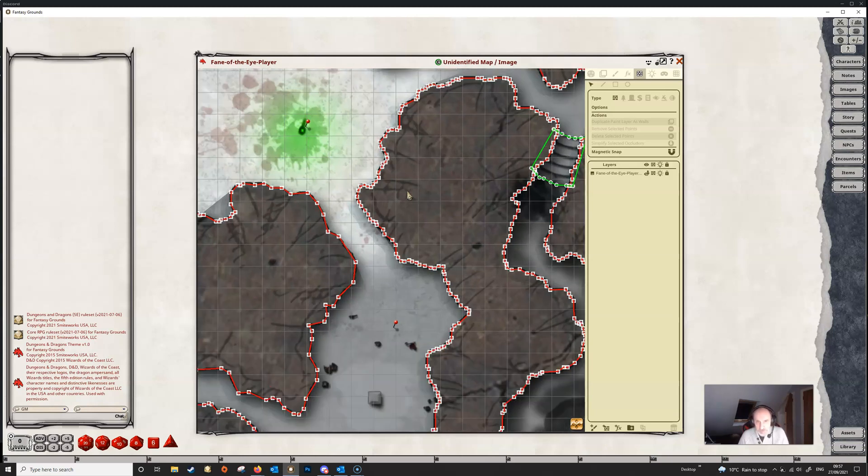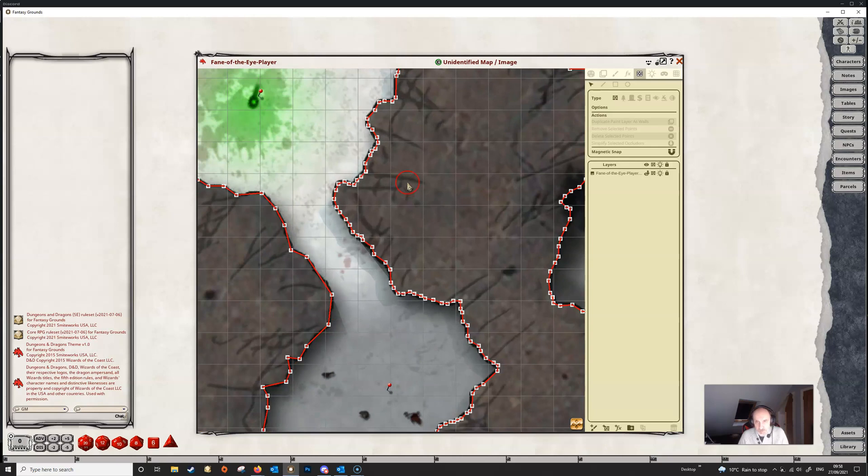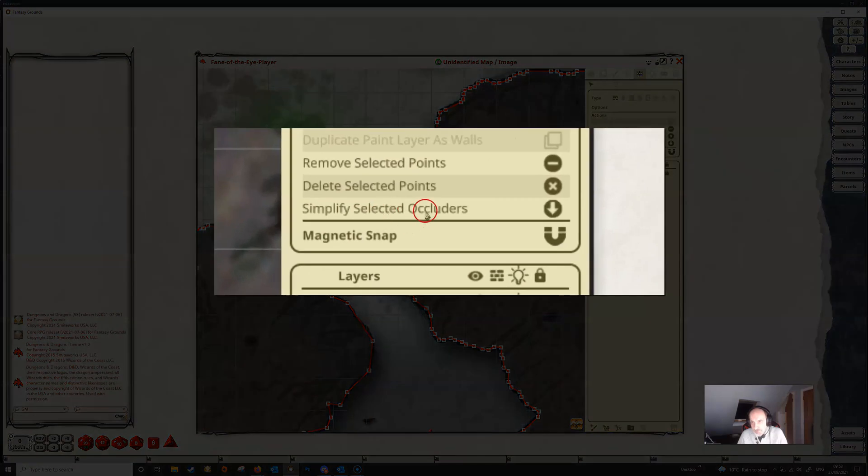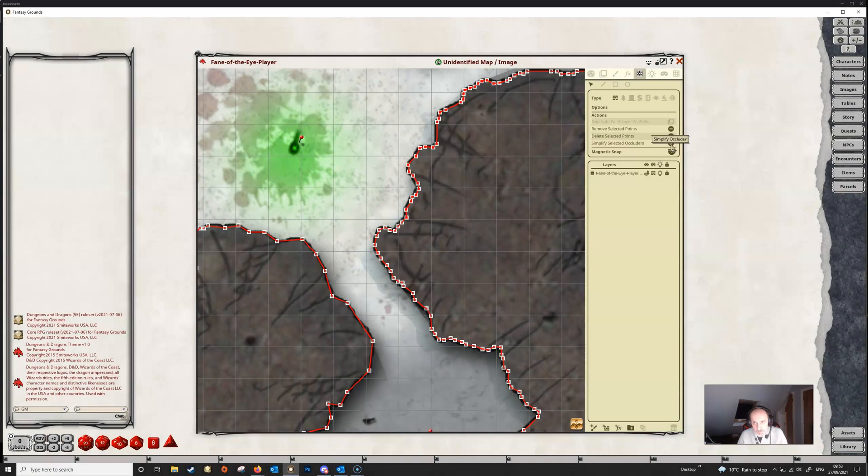So how can we sort this? Well, we've got a new tool which has been introduced in the most recent patch. If we select our edit mode here and then double-click on any point to select all the points on this line, a new tool — 'Simplify Selected Occluders' — pops up. If we click on this and watch what happens, we'll see that several of the points have now disappeared.